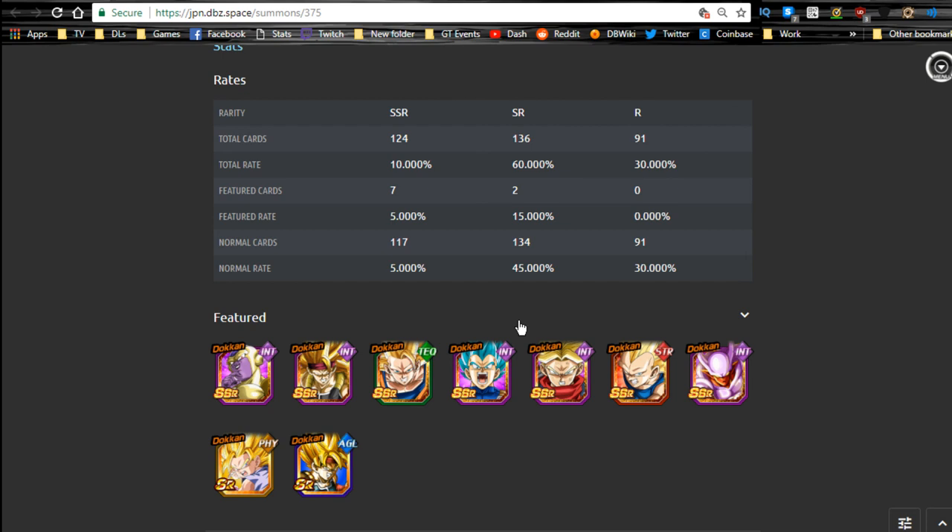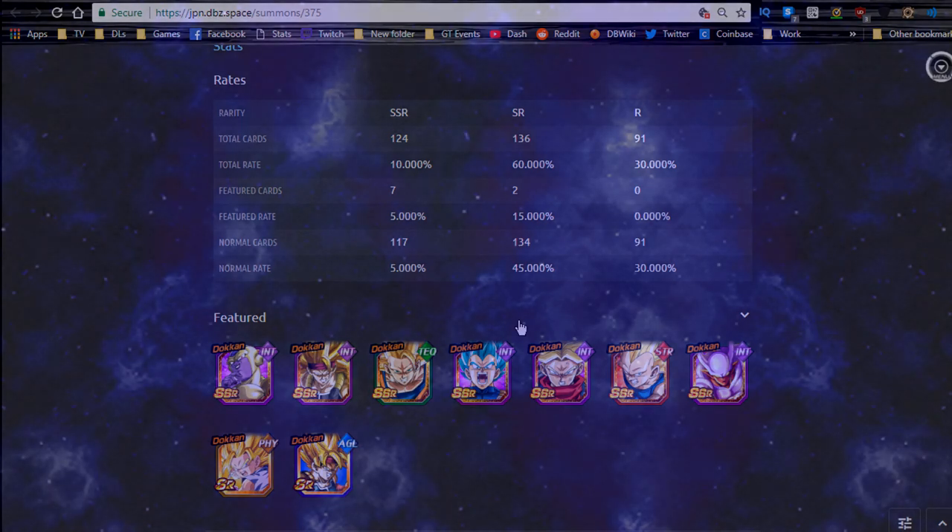I'll definitely have my weekly grind out tomorrow. I don't know if I want the in-depth Frieza EZA guide out right away — I kind of want to do an in-depth analysis of Rose and Vegeto Blue first. I should also be doing a live stream tomorrow if the weather's bad. It's currently noon and it's a beautiful day — technically I have two Saturdays and a Sunday because of my new schedule. Anyway, thanks for stopping by. Follow me on Twitter if you want to check out what I posted last night. I'll catch you in the comments below — peace.